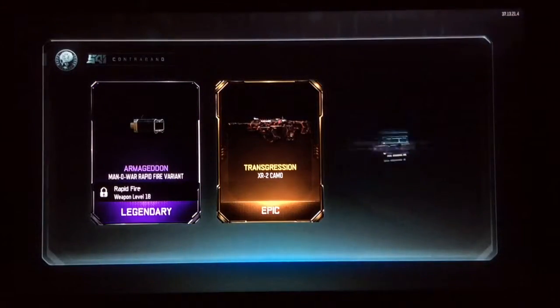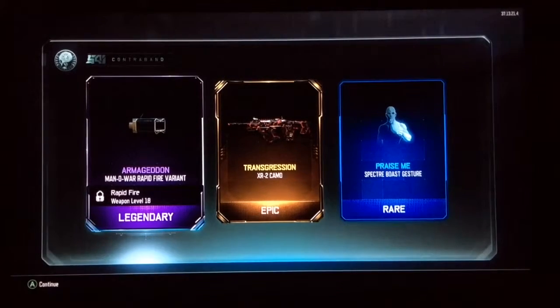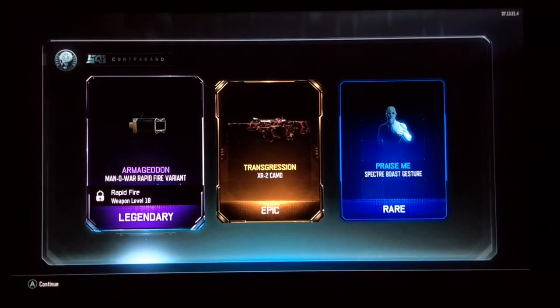Oh wait — I see yellow! I see you. We got epic. Oh my god, yes! Wait, we just got a legendary, an epic, and a rare all in the same supply drop. Whoa, that's pretty cool!